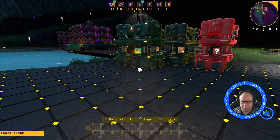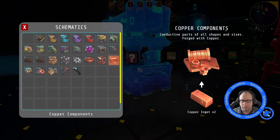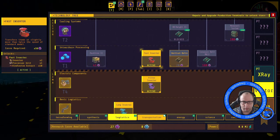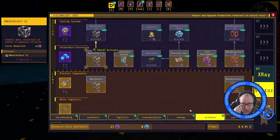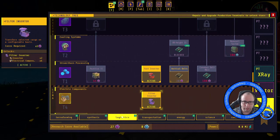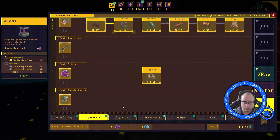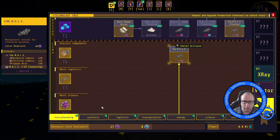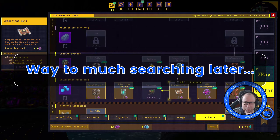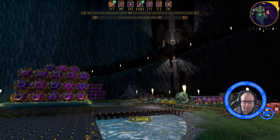As you can see, this is now building. And then I think we had another one of you to do the processors. We've not learned processors yet either. Energy... Science... Synthesis... Logistics. Where are you, processors? Terraforming. I really need a search function on this. I thought it's under science, but it's not — oh, it is. There it is. It's so blind. Right, we've got processors.